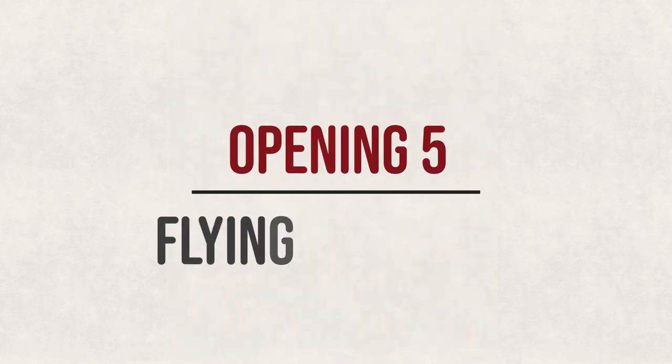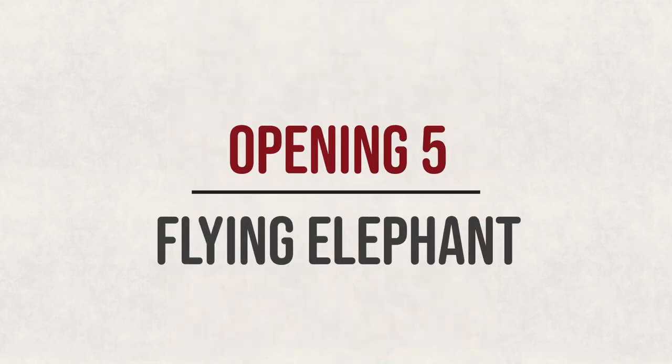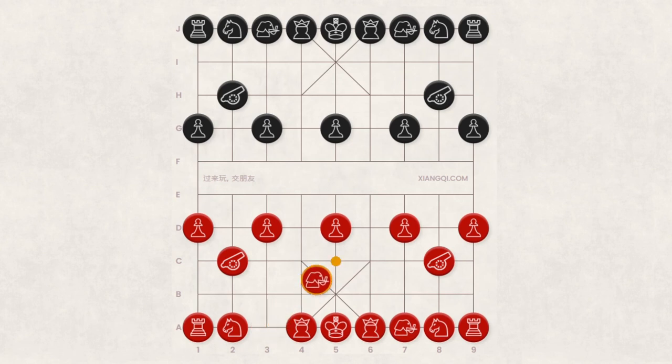Opening 5: Flying Elephant. The Flying Elephant starts with A3-A5 or A7-A5. It's mainly a defensive opening. Black can respond with H8-H5, H2-H4, H8-H4, J2-H3, or G7-F7.